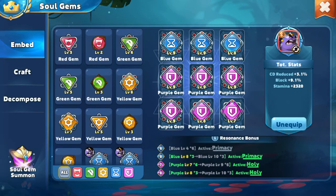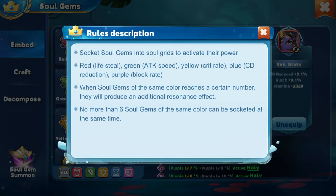Also on here, a good thing to notate is bottom right — Resonance bonuses. You definitely want at least three of each like kind. If you hit that little eye, the eye usually gives you a lot of good information. You'll notice that they give you a little description of all of them.